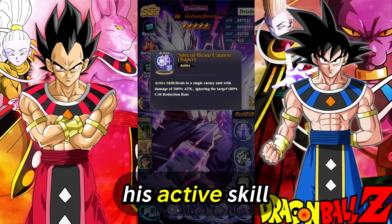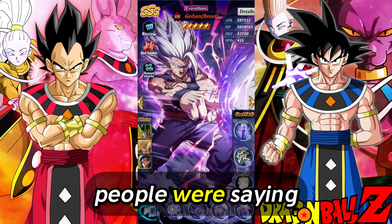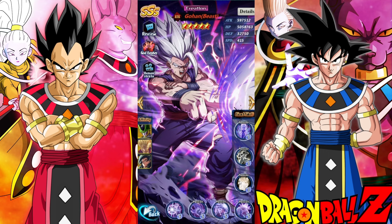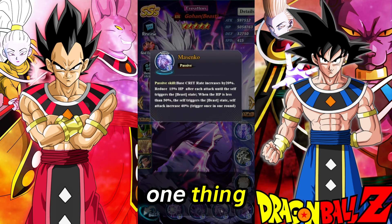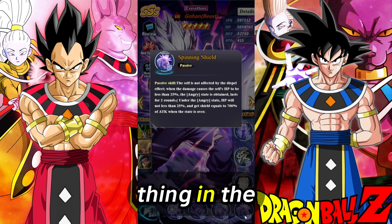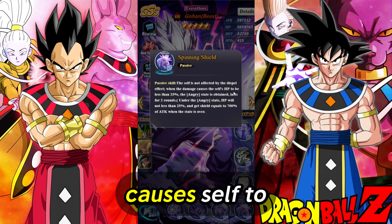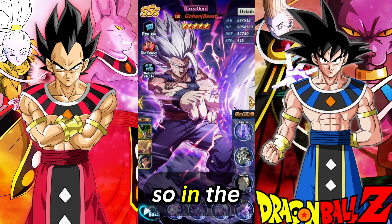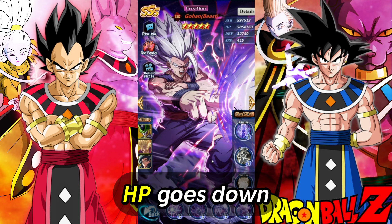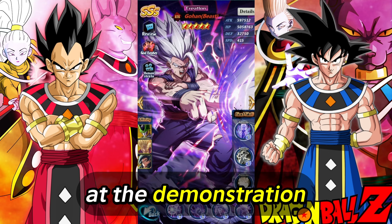The only problem is his active skill is only single target. People were saying that he's a good counter to Zeno Vegeta, but I don't really think that's fully the case. There was one thing in the translation — when his HP goes down to 25%, the angry state lasts for two rounds, and the translation basically says he is invincible for two rounds. I'm not reading it that way though, so I don't know if the translation is completely off. Let's look at the demonstration fight.